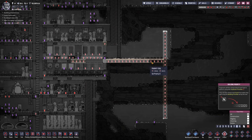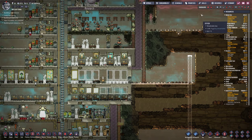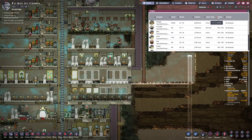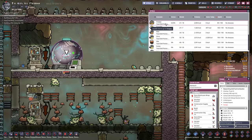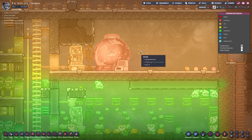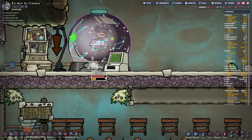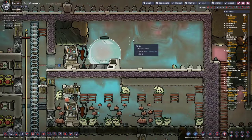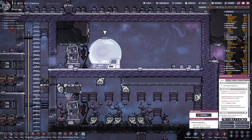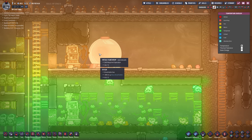We're going to go find that burning dupe. I guess we can go find who's injured - who is burning? Snappy. Burning in there? 63 degrees - she's taking damage in there. What the heck? That thing is cooling down but why is it giving up so much heat?